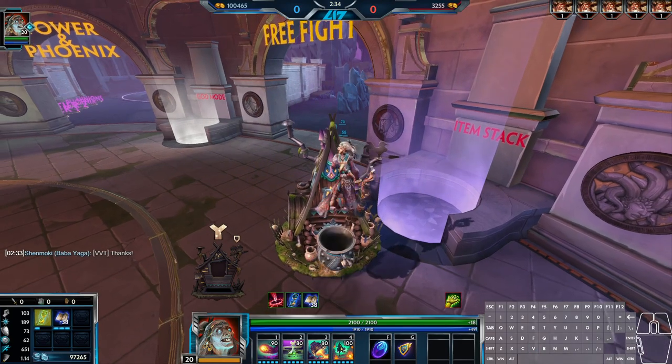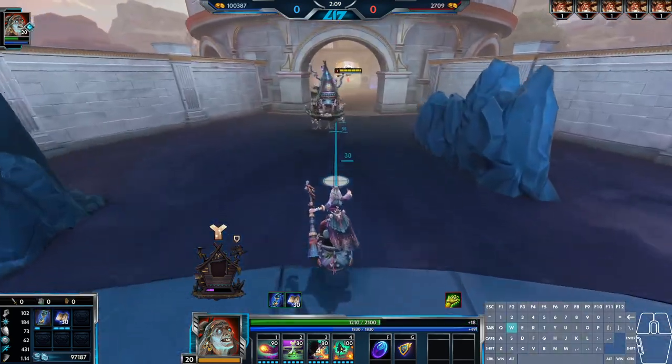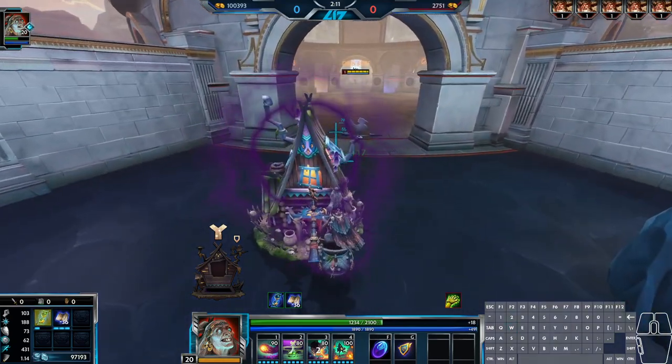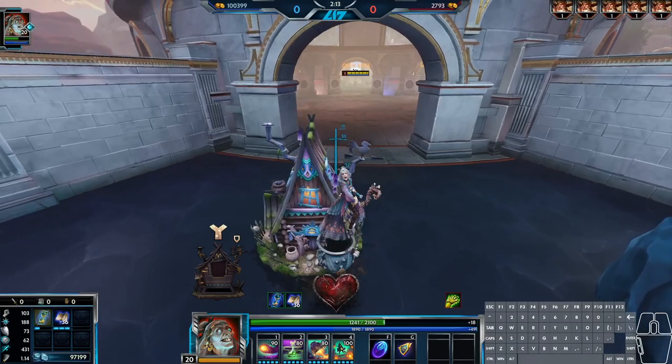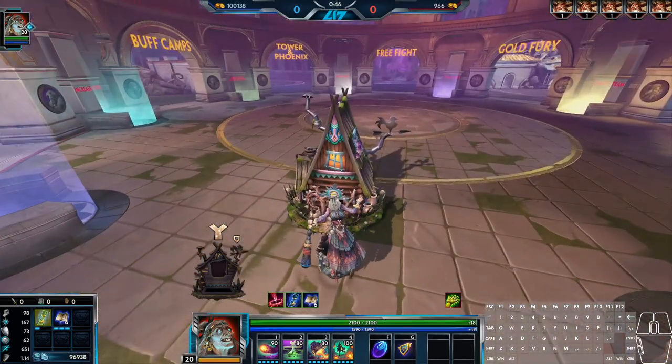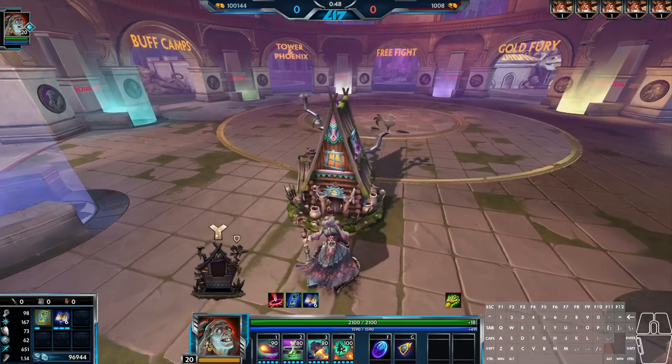If you do not have any stacking items, Baba will be healed by the essence instead. It's a weird passive, but at the very least it's easy to get used to. You want to fidget around and roam around anyways as a mid laner this season, so just remember to go back to your house once you have max passive bar, and that's about all there is to this passive.